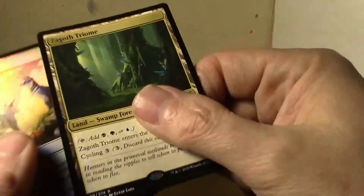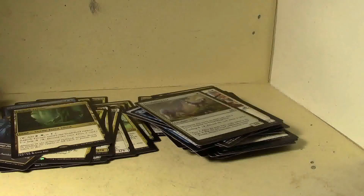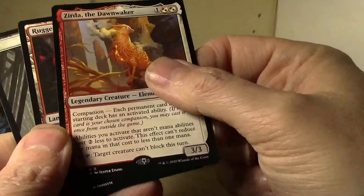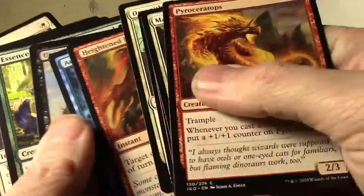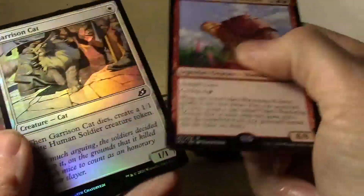Interesting — and another Triome! I need a lot of foil uncommons. Oh there it is — pretty good pull on that Triome, I don't know how much that's worth there. Another Heartless Act, cool. And we got here Zagras, the Thief Walker. Another foil card. And Nadera, Wandering Monster, and foil common Garrison Cat.